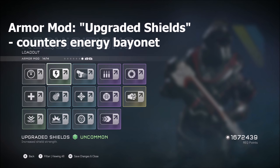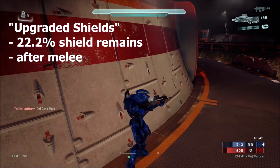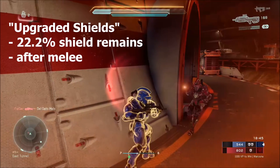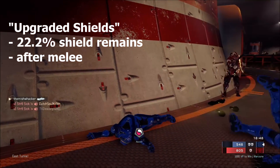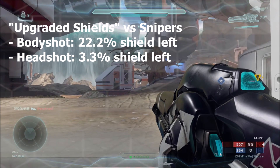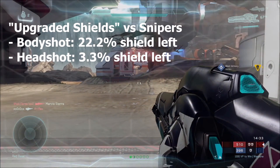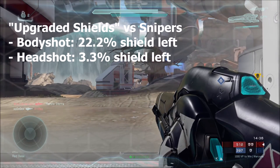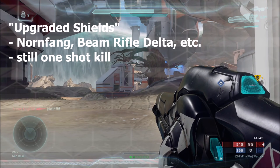Next we have the Upgraded Shields armor mod, which protects you against sniper headshots and the energy bayonet. A standard melee will completely break your shield, but with Upgraded Shields, after a melee you'll have 22.2% of your shield remaining. The same applies for a sniper body shot — 22.2% shield left. However, a sniper headshot will leave only 3.3% of your shield. Keep in mind that Nornfang, Beam Rifle Delta, and other one-shot sniper rifles are still one-shot kills.